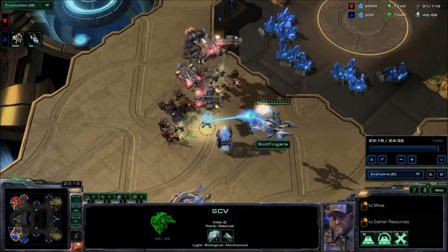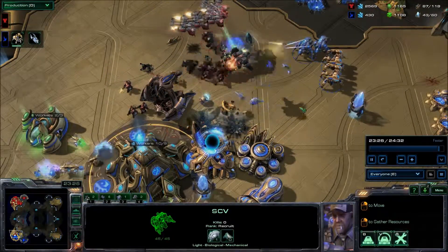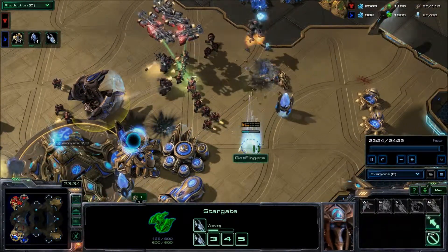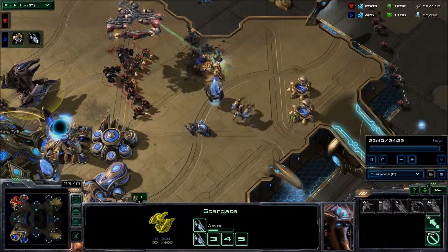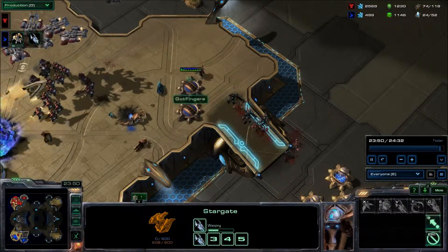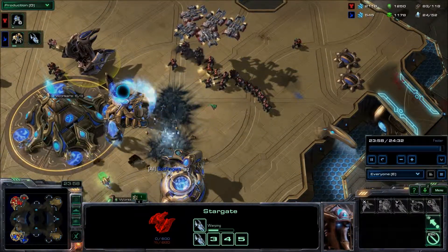This lonely distraction squad decides it's going to kill itself on these photon cannons, but the group in the back makes it through — quick stim! He's not expecting it. His air superiority is down, his stargate is unpowered. The Immortals go down, the stalker goes down before it can even get in. Some more unpowered photon cannons — do any of these marines get through? One marine out of eight gets through. And that's it — GG.